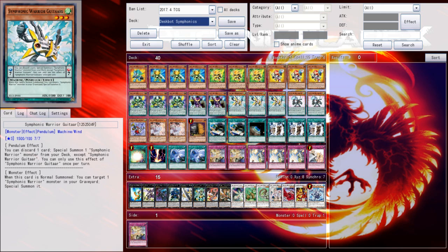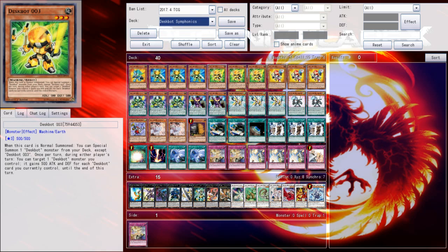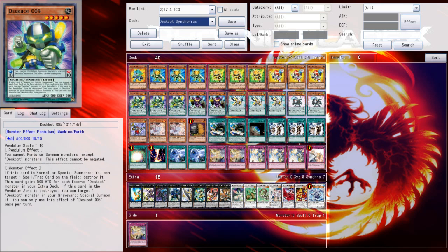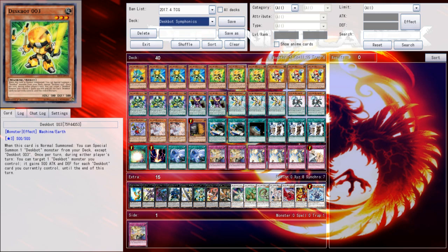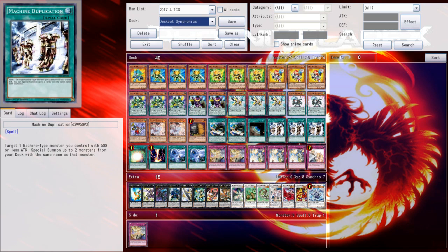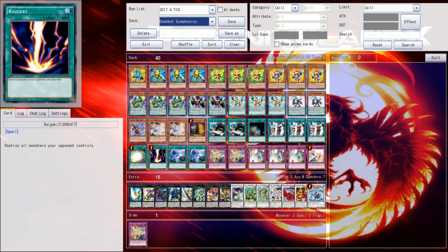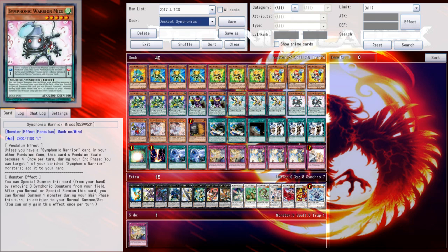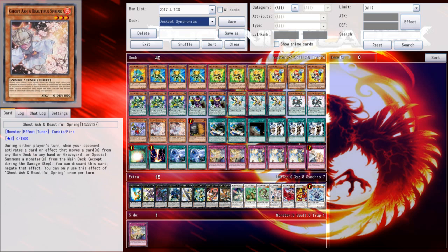The fact that Symphonic Warrior Mics gives you the additional normal summon just for the rest of the turn — it doesn't have to stay face up — is huge as far as space constraint goes. You can summon it and then overlay with it into Cyber Dragon Nova into Cyber Dragon Infinity and still maintain that extra normal summon because of the way its effect is worded. It's different from Seraph Knight — Seraph Knight's effect is 'as long as it's face up on the field, you can conduct an additional normal summon.' With Mics, the effect is 'after this card is summoned, you can normal summon one card in addition to your normal summon per turn.' So after it's been summoned, the effect just applies, and if it leaves the field you still get your second normal summon.